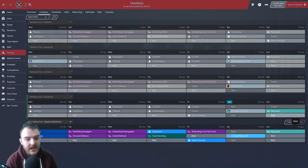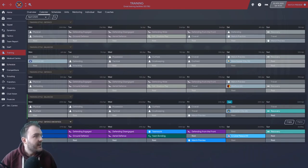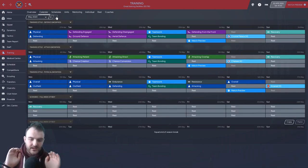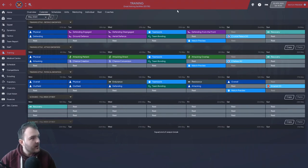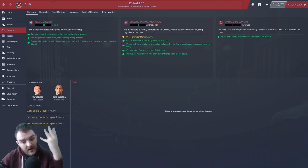Just before we get into the team and tactics for the first game, I want to show you one thing I've changed on the training calendar. Every week on Thursday I'm setting that aside as a teamwork and team bonding day. When you're in a situation like this, if you can get your team cohesion up and your team happiness up, that can really help. Every Thursday — teamwork, team bonding. Our cohesion is good but we need it to get up to excellent.